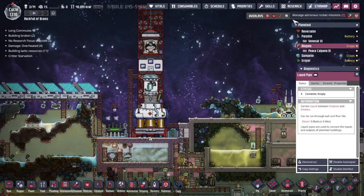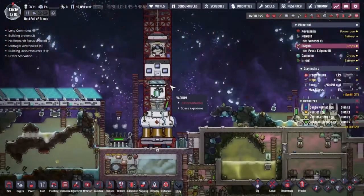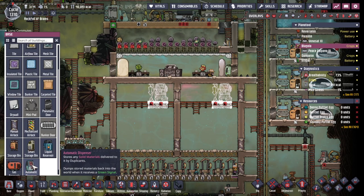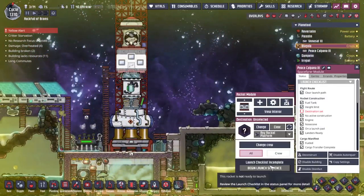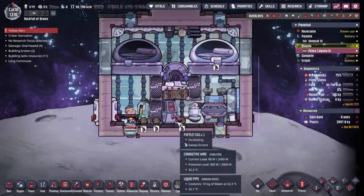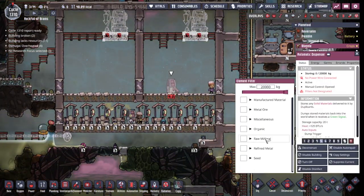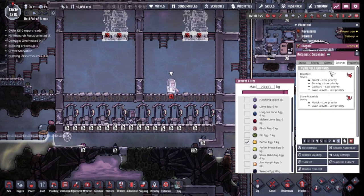Plank has arrived. I suppose the next thing we need to do is get another automatic dispenser and pop it down here. Plank is just hiding inside eating. If we set all of these polluted dirt to sweep, hopefully over time people will come down and put them in this automatic dispenser. In here, we want critter egg — pufflet egg. I don't think anyone's going to bring it right now, this is the wrong time of day.